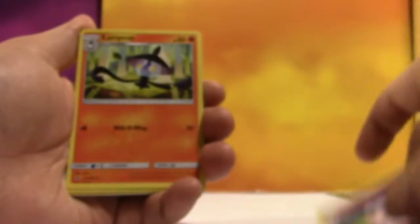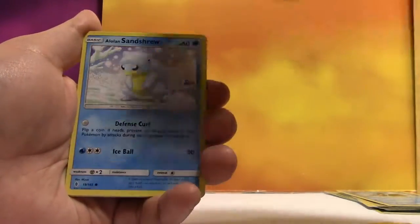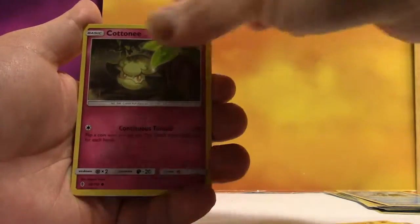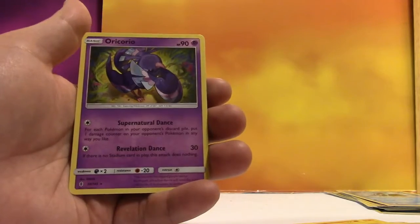We've got Dark Energy, Max Potion, Clefable, Lampent, Mudchop, Alolan Geodude, Mudbray, Sandtrew, Cottonee, Reverse Rescue Stretcher, and a regular Rare Oricorio.